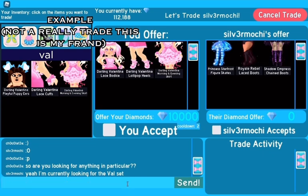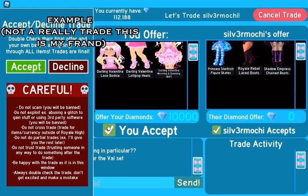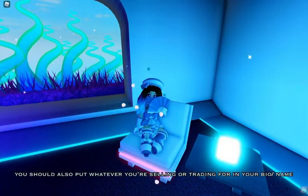If you don't have anything they want, or if they aren't looking for anything in particular, just simply put up an offer and ask if they like it.